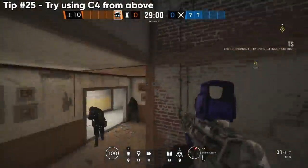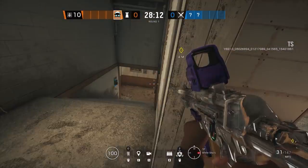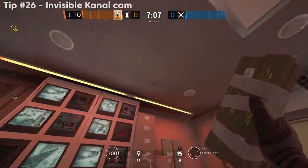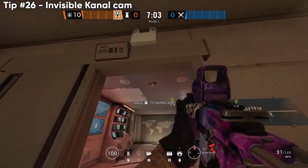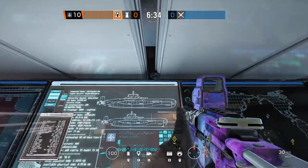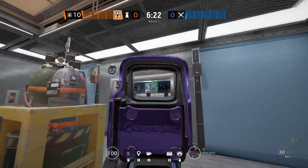This next trick goes hand in hand with using C4 from above — you can do it in multiple ways using sound cues or cameras, just as strong as doing it from below and even more unexpected. We also have a really strong and hard-to-see camera where you can even see feet all the way into pillar box. Because of the angle and the little overhang in the door, attackers won't be able to see it — perfect for scanning, preplay C4s, whatever you want.